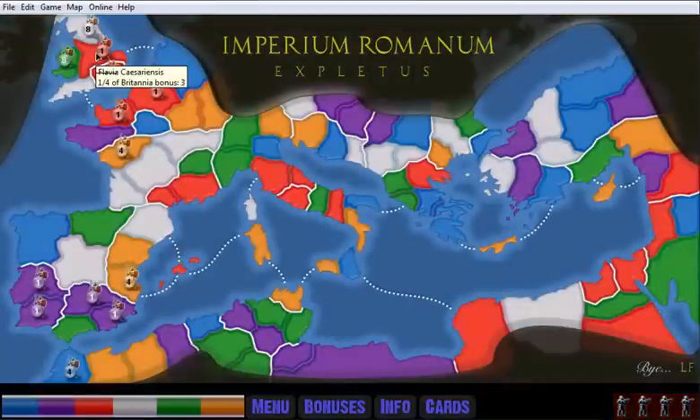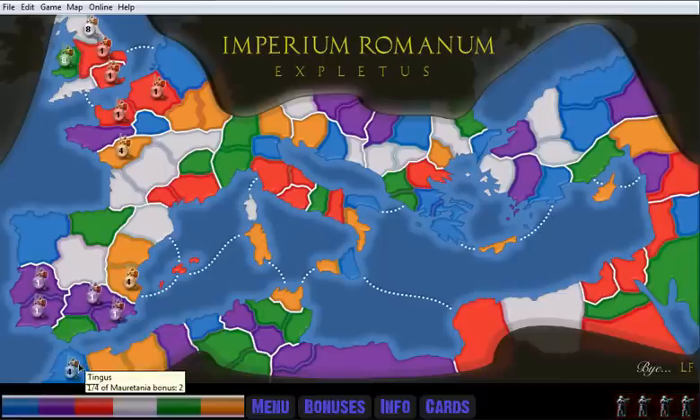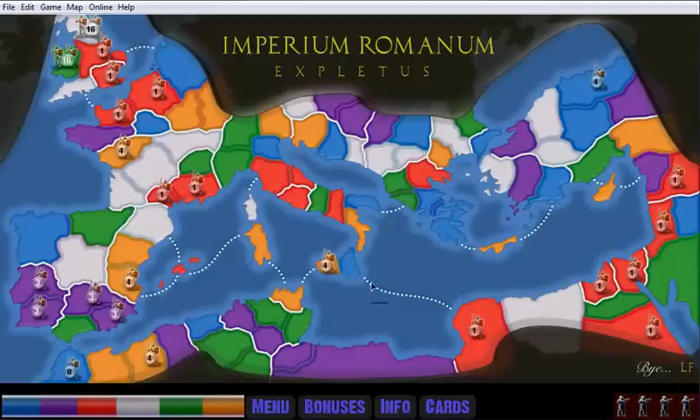Obviously the computer thinks it really wants the British Isles, and for some reason Londinium is its own little territory worth three, so that's a pretty good thing to get. Purple's going to focus on that. Let's send some guys up here and see how everyone else rolls. I'm going to want to protect that for sure.